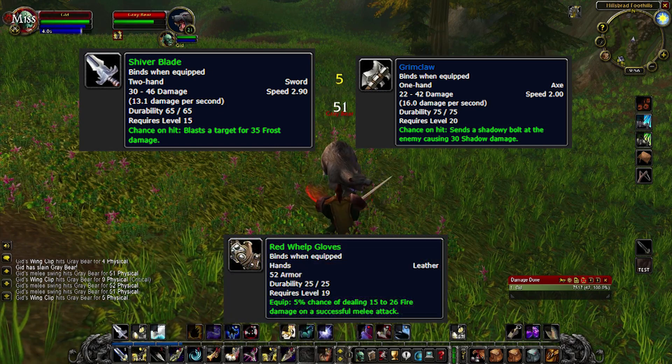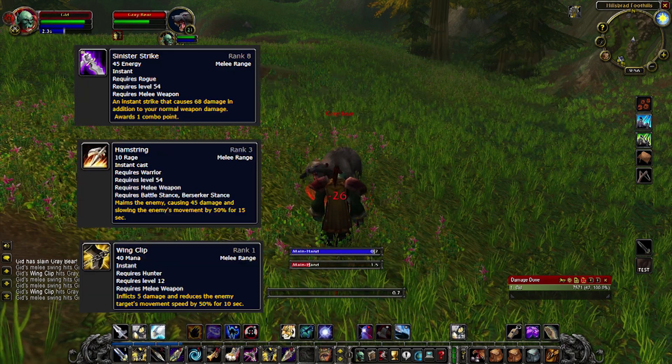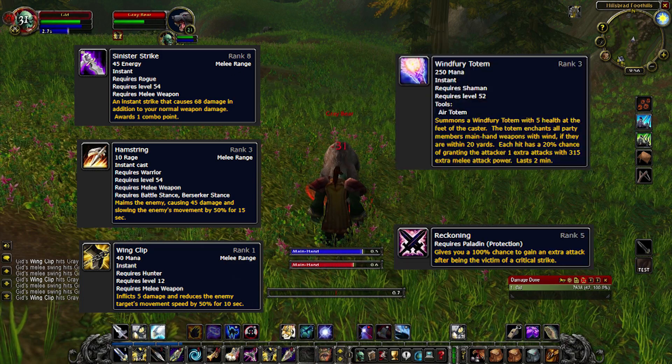To replicate this yourself, you can use an Instant Weapon Strike ability such as Sinister Strike, Hamstring, or Wing Clip — or a passive such as Windfury or Reckoning.